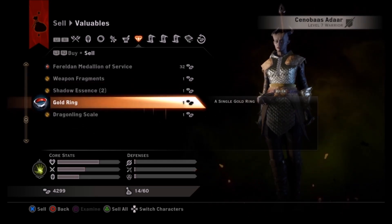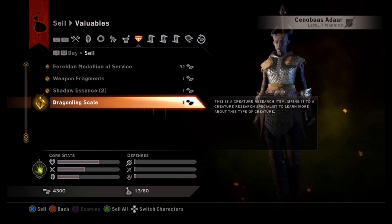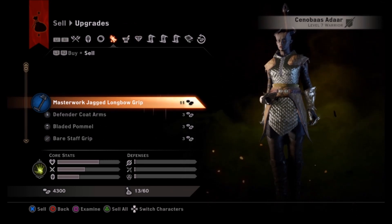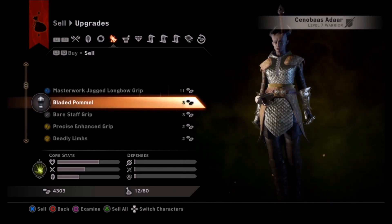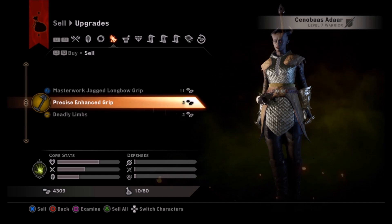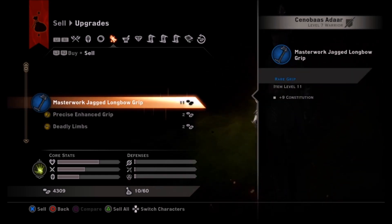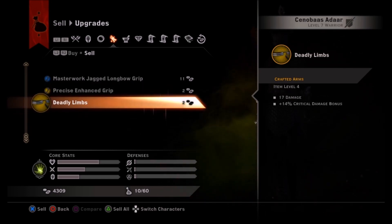I'm keeping the Ferelden Medallion of Service - that's something you need to fill a requisition, probably when we get to the Fallow Mire. That's another area we'll unlock later for a creepy, nasty little mission. It asks for medallions of service and something like a history tome. I'll keep that in my back pocket, but everything else I'm getting rid of.